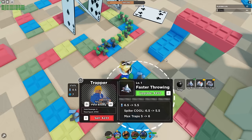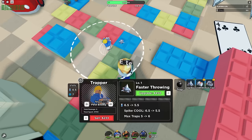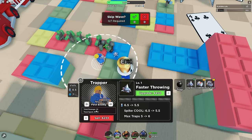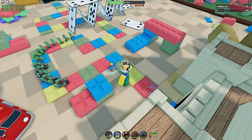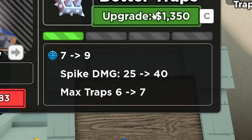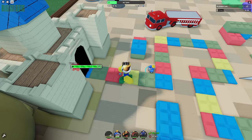I'll place the Trapper at the back. He drops a spike every 6.5 seconds and actually targets enemies. I think the spike does 40 HP of damage — let's see. Two spikes disappeared at 40, so that means one does 17 damage per trap. Let's give this guy some upgrades — this one makes him throw out more traps faster. We can actually see the spike damage is 25.